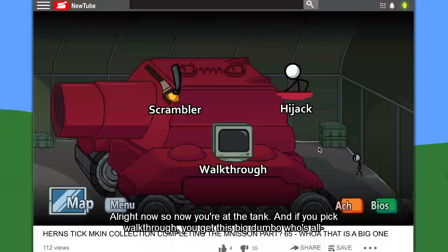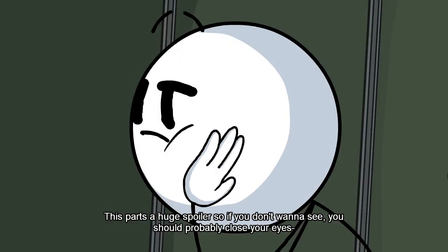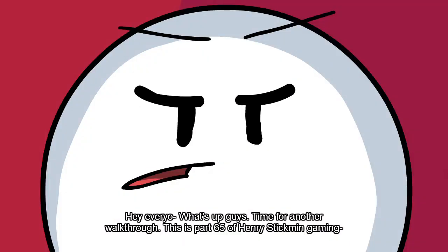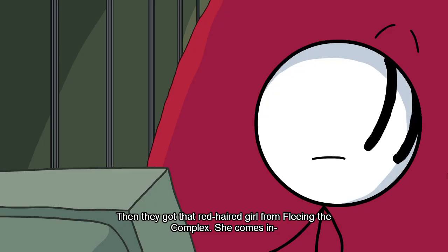Now you're at the tank, and if you pick walkthrough you get this big dumbo who's all, 'Hey everyone, playing Henry Stickman today, gonna do a walkthrough here. Follow me on Instagram, follow me on Facebook, follow me on — ' This part's a huge spoiler so if you don't want to see it you should probably close your eyes. When you get to this tank part you want to pick walkthrough — it'll play a video of a guy who starts talking and he's like, 'Hey what's up guys, time for another walkthrough, it's part 65 Henry Stickman gaming. Make sure you watch till the end of the video, I'm doing a special giveaway at the end.' Oh, and then I got that red hair girl from Fleeing the Complex — she comes in.